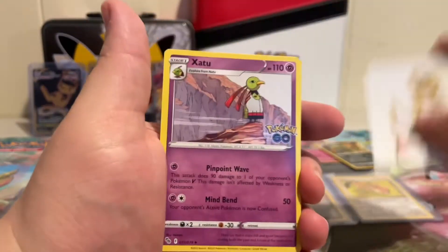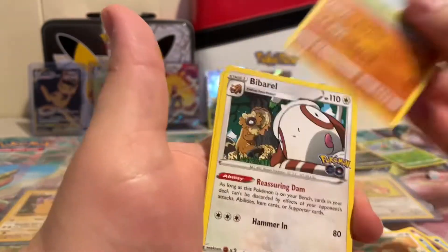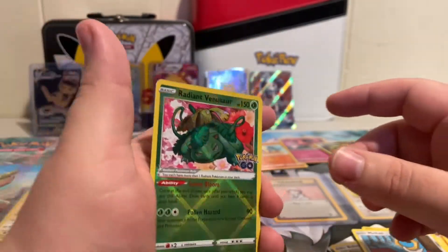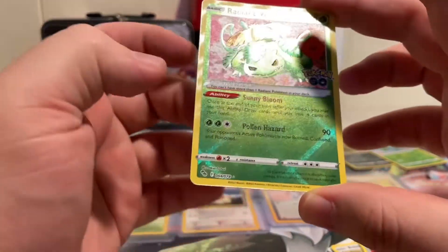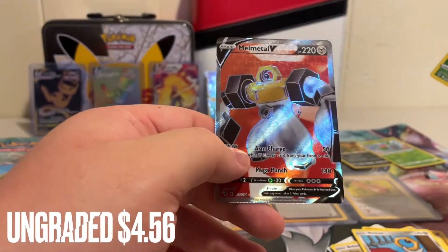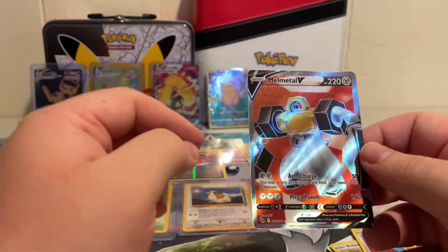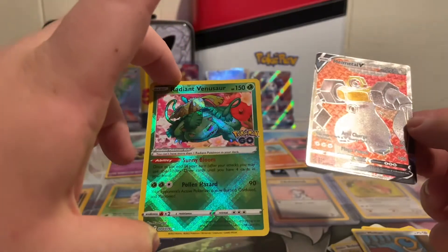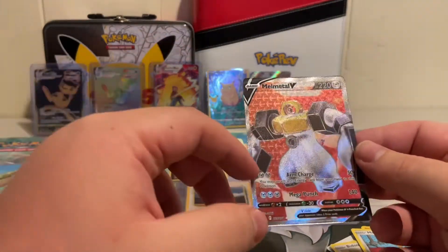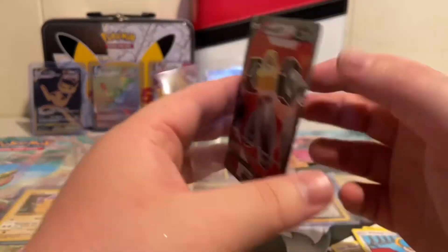Here you go — V-Star, Slowbro, Haunter, Squirtle, Pidove, Onix, Warbrand, Mothim, a Radiant Venusaur, and they did these cards really good — out of 78 and then a Mewtwo V. I know the Radiant Venusaur — I think this is going ungraded to be honest, like eight bucks. It's definitely one of the cards you definitely want to sleeve off and just keep around, because again Pokemon Go, they're not making this ever again I don't think, unless they do reruns. In the future it'll just be nostalgic.